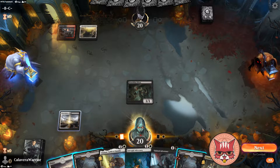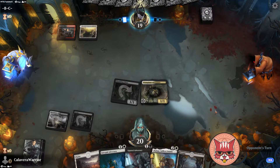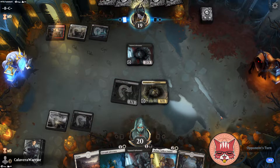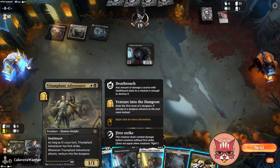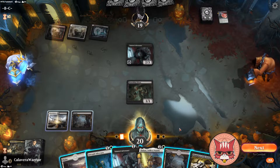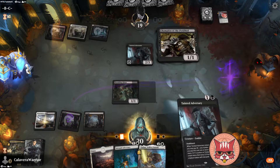Nice, another good draw. I'm gonna swing here. Very nice — we're gonna set up to play Nadar next turn. Tainted Adversary — what's really nice about Triumphant Adventurer is that when it's our turn the first strike deathtouch is pretty brutal. It gets to swing in very effectively. So I think the Tainted Adversary changes our turn a little bit.